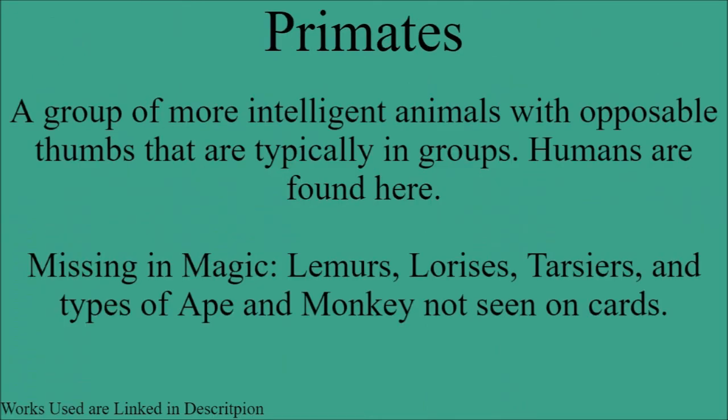The first order to start this video is primates. This is a group of more intelligent animals with opposable thumbs that are typically in groups. Humans are found here, but I'm not going to cover them in this video, as mentioned in the first video I posted for this series. The ones that are missing in Magic are lemurs, lorises, tarsiers, and types of ape and monkey not seen on cards.